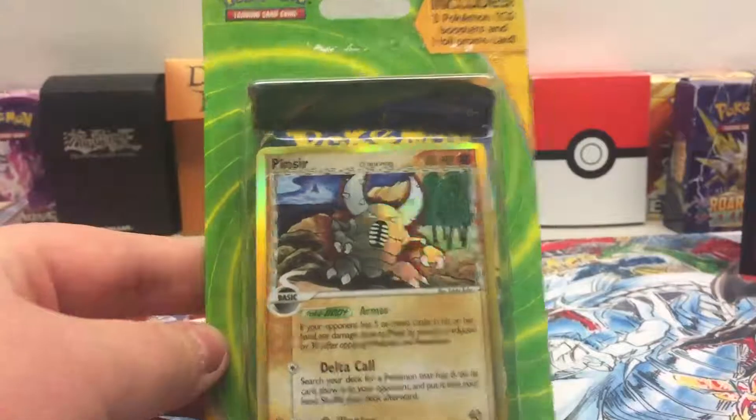Let's see if the Base Set of X and Y can actually pull through — it has been helping us a ton, pulling through for us a ton. We have Ponyta, Fletchling, Fennekin, Voltorb, Chespin, Gogoat, Girder, Team Flare Grunt, Reverse Bunnelby, and our rare is a regular Magcargo.